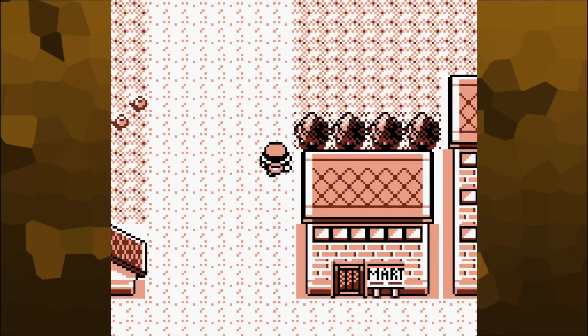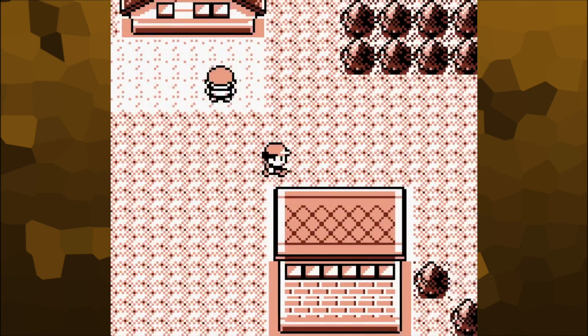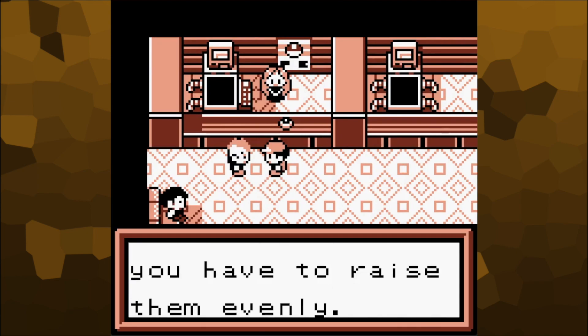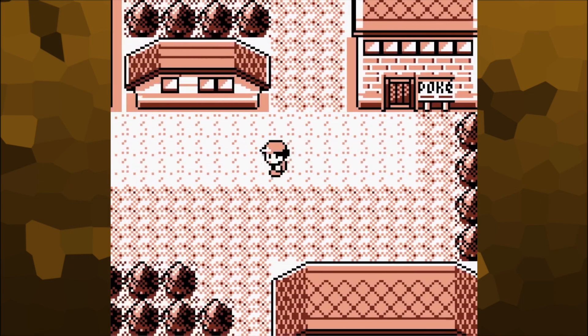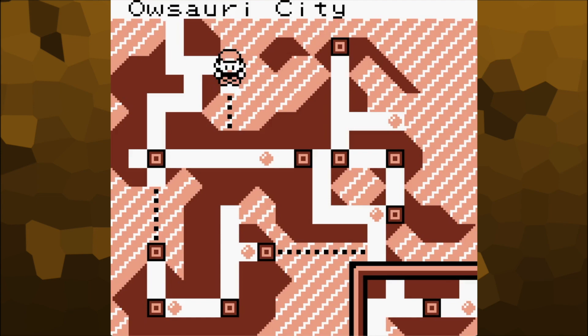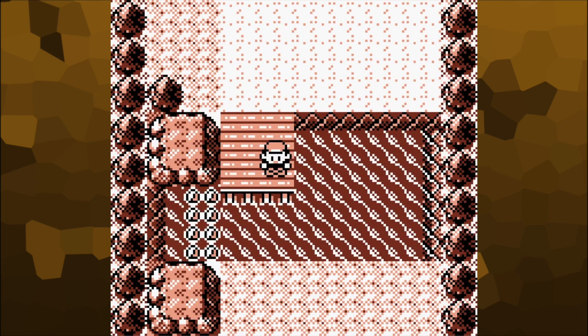There's the Mart. There's a big house of some description. Where's the Pokemon Center? It's around here somewhere — there it is, right in the corner. If I look at my town map, will it tell me where we are? Osori City. Ooh, and there's a small dock — the most tiny and useless dock in the world.